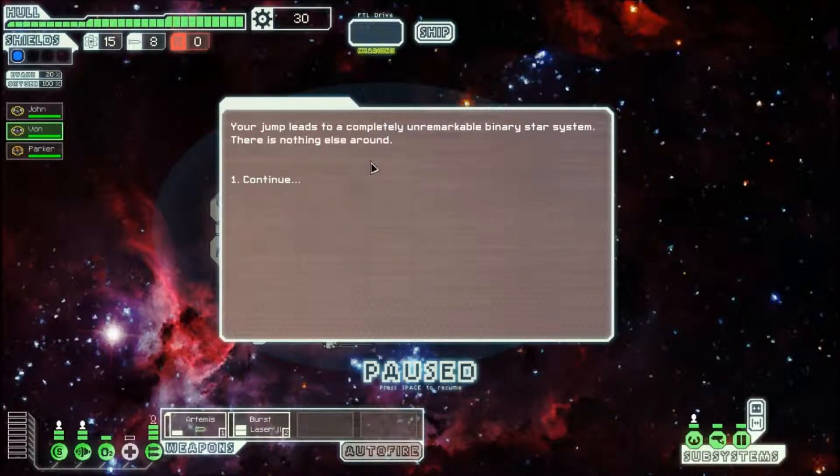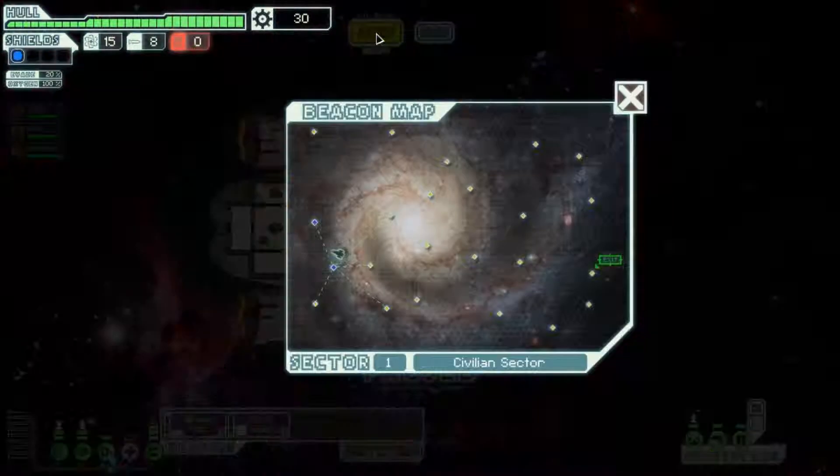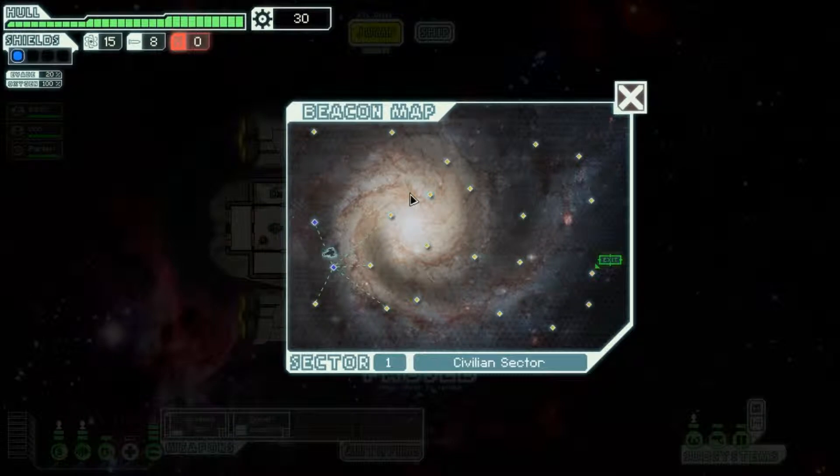Your jump leads to a completely unremarkable binary star system — there is nothing else around. Not bad for a first jump I suppose; at least I didn't get ambushed by rebels or pirates.